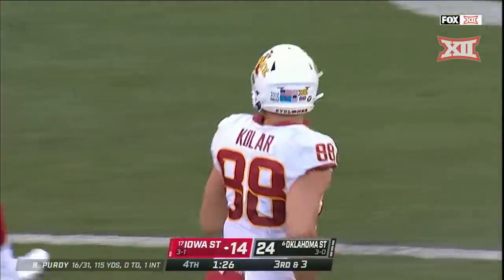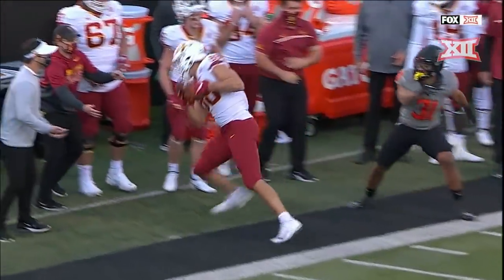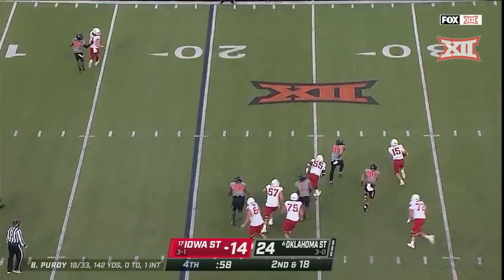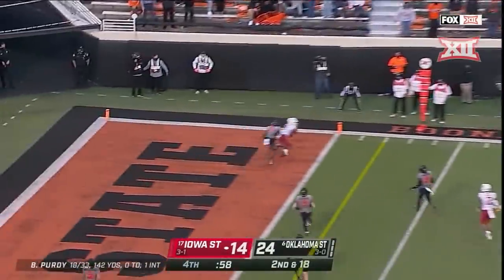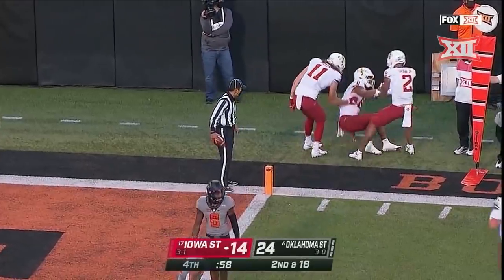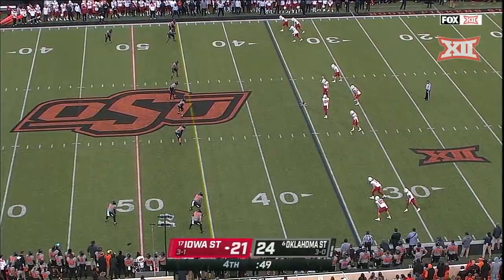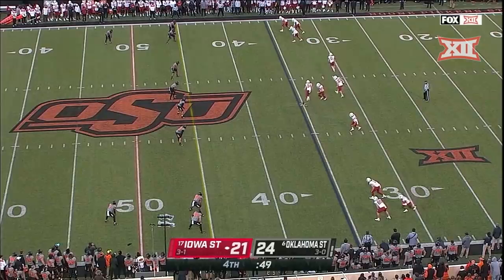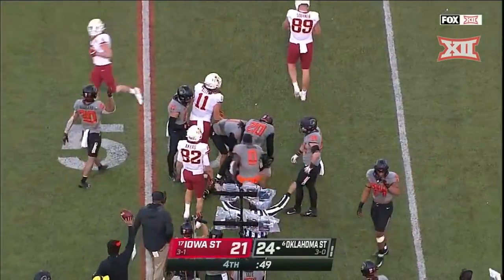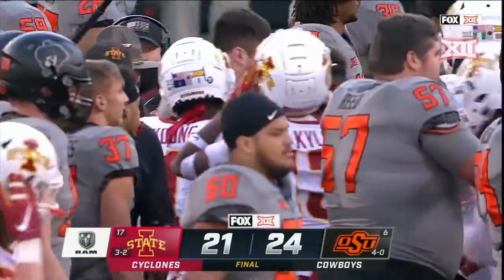I thought he was maybe in bounds — wow. I thought there was no way he had control as he was going out. Second and eighteen — Purdy breaks contain, look out! Lets it flat — it is Hutchinson, touchdown! Ho ho, that was Purdy! There's the high kick — grabbed by Tyler Wallace. All that athleticism — there's no way you're gonna get that ball over that guy. Tyler Wallace. Final score from Stillwater: 24-21, Cowboys!